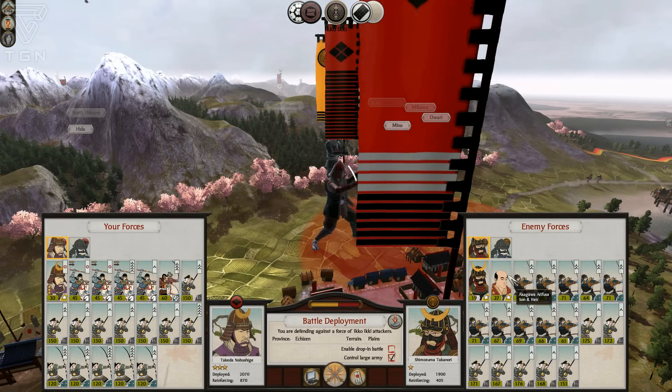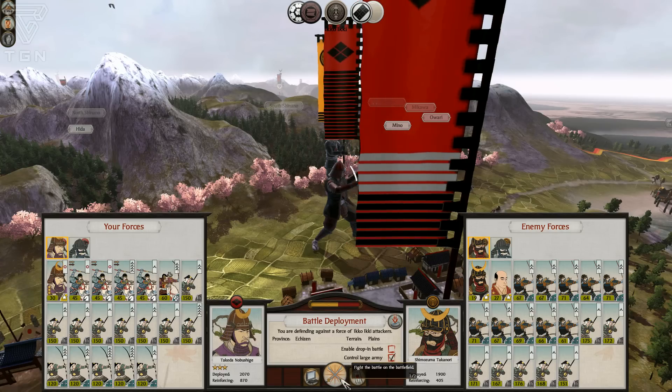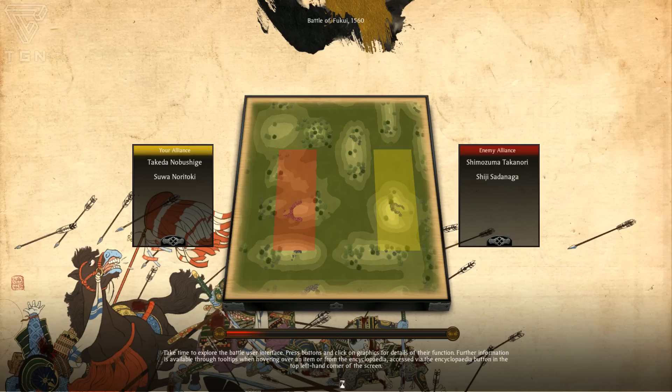Here we're going to get attacked by the bow ronin spam. I just need to remember to be patient, use my bows before I send my cavalry straight in, and use a lot of this infantry. I needed to retrain a couple of those yari ashigaru. Let's go ahead and take control of the large army and fight this battle. Preparation is going pretty good so far — nothing too crazy happening yet. I'm not going to hold my breath because you never know how this kind of thing is going to turn out.